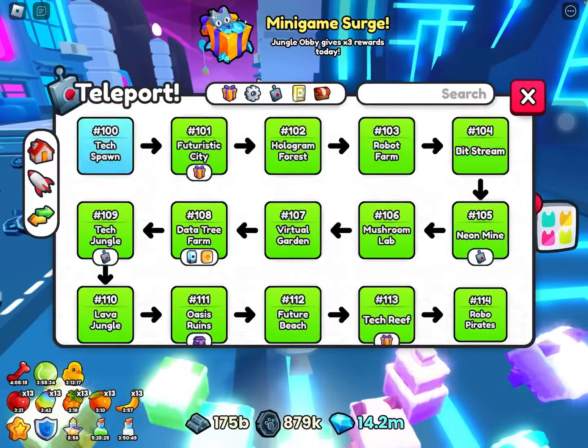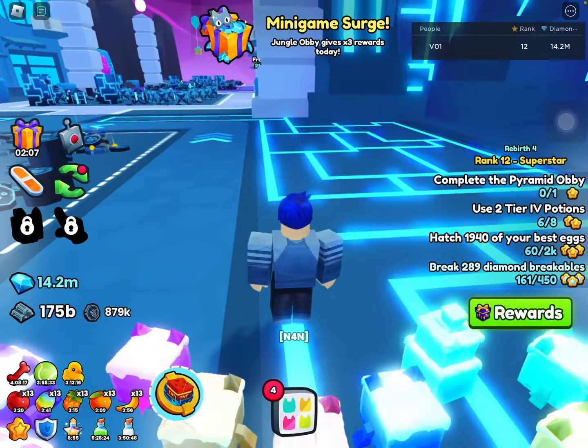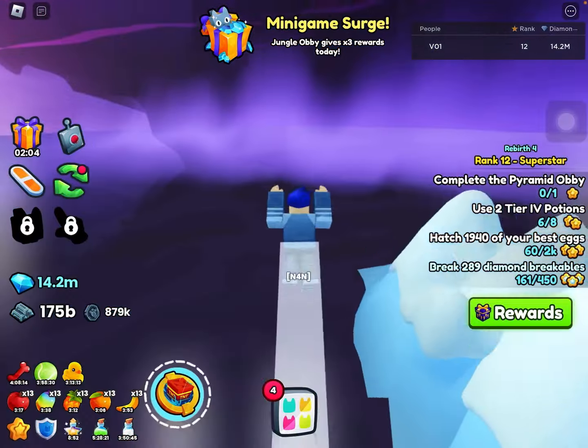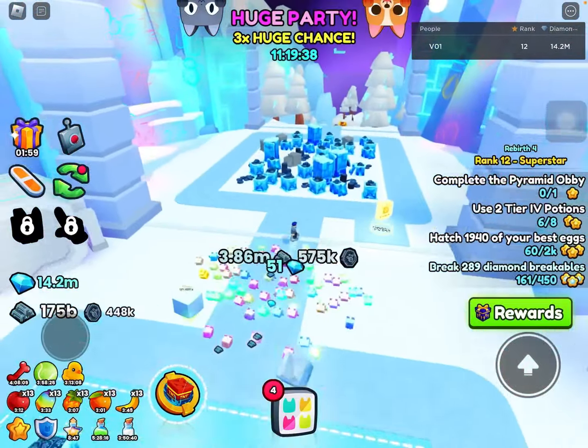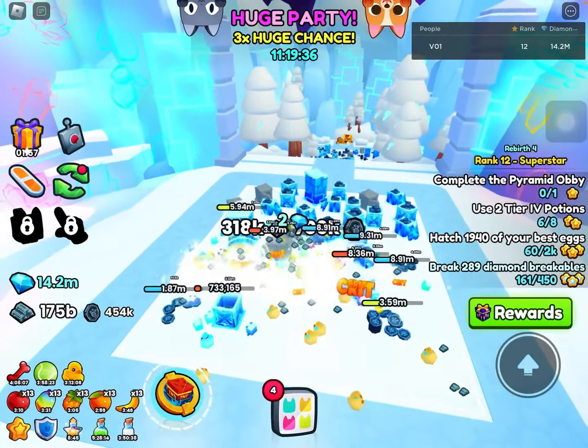There are various ways of doing this. If you are able to go in a private server, you would go to world number 24, but if you are in a public server, you would definitely want to go to world number 123 so that you won't have other people stealing your loot.